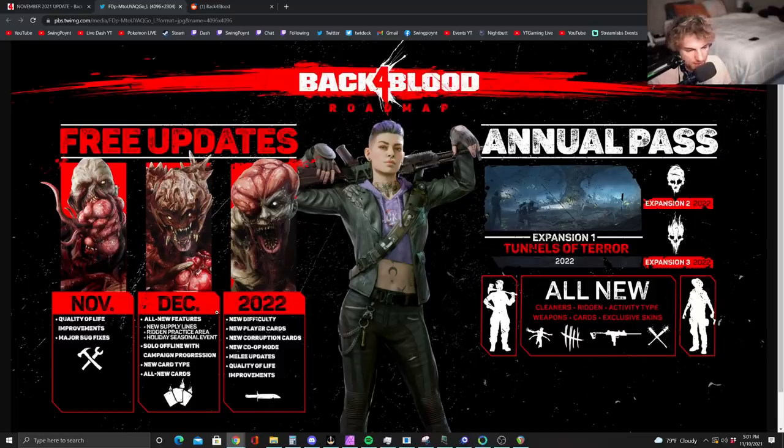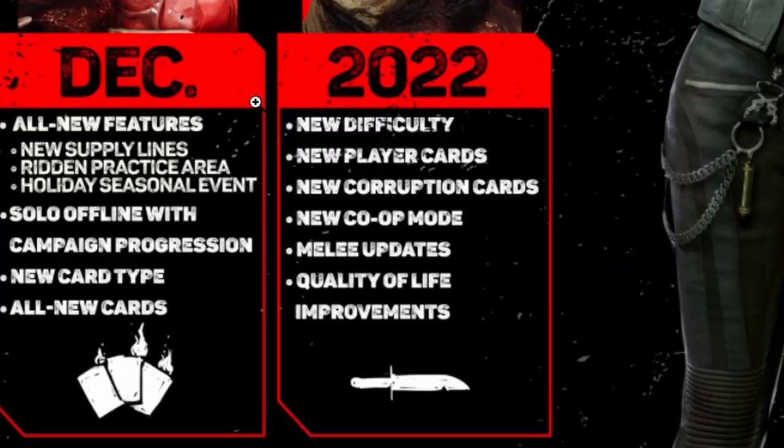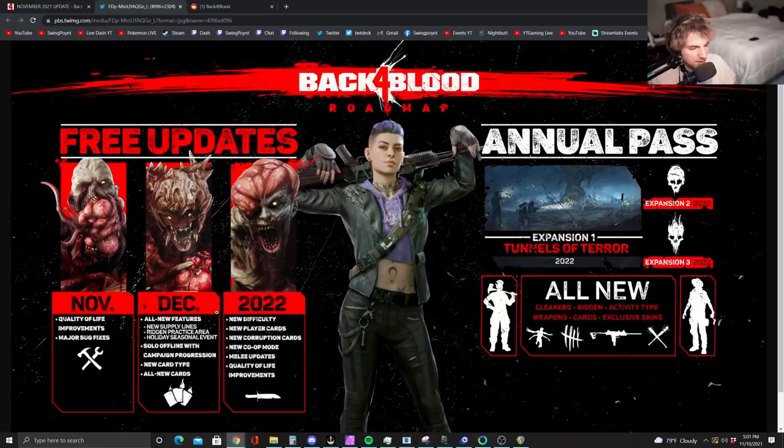2022 is also going to have free updates, including new difficulties — I don't know if that means higher than nightmare — new player cards, new corruption cards, a new co-op mode, melee updates, and quality of life improvements. On the paid side, you get updates if you were a deluxe or ultimate edition member, or you can just buy the annual pass.